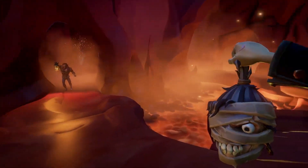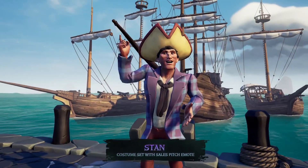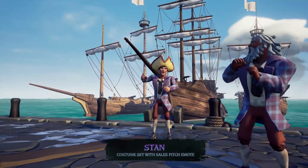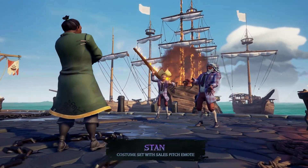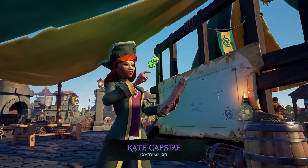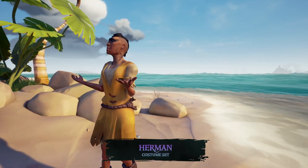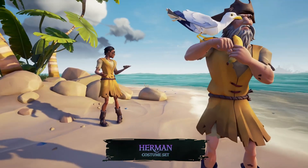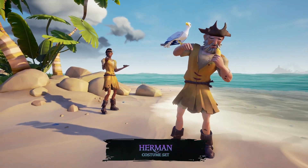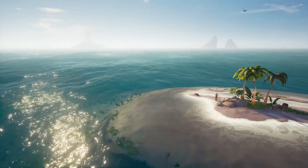Let's move on to what we got in the Pirate Emporium. We got a bunch of stuff, mostly related to the Monkey Island content, but there were some other interesting things. We got the Legend of Monkey Island sails and figurehead, some new costumes for Stan, Kate, Capsize, and Herman — some cool costumes from the Monkey Island world. We also got the rubber chicken fishing rod, which looks pretty nice.